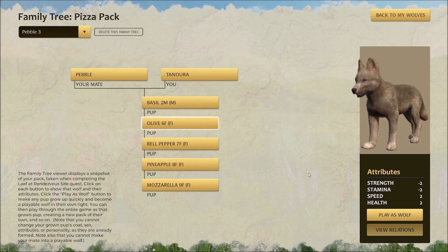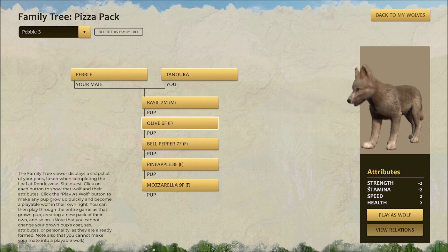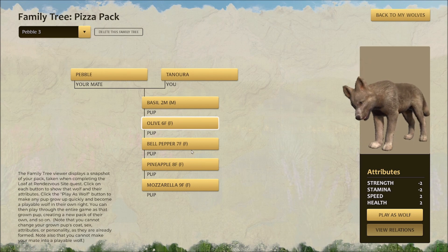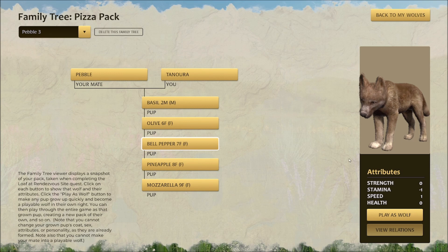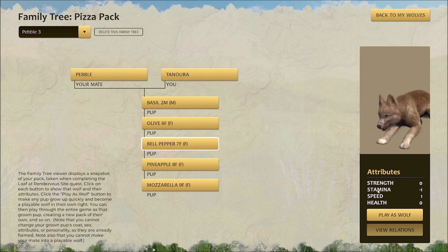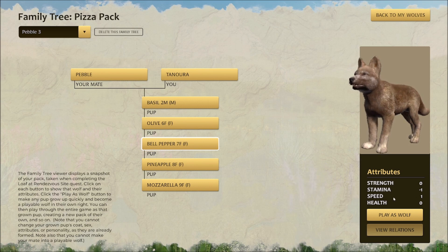Olive — wow — isn't very strong, doesn't have much stamina, but has a lot of speed and a lot of health. Bellpepper has neutral strength and neutral health, but has a negative one in stamina and a plus one in speed.